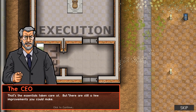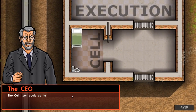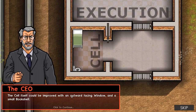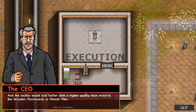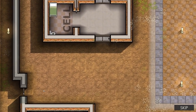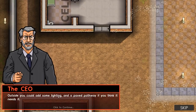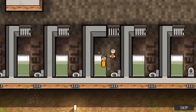Essentials taken care of. There are a few improvements you can make - it depends on how much you care about the prisoner. If you watch my series, you know I don't care very much. A small bookshelf, TVs, radios. We also need a path - it makes people walk on them a bit quicker.